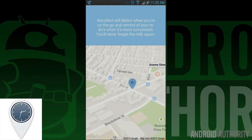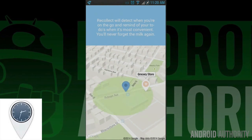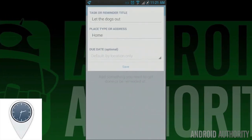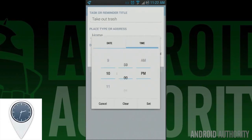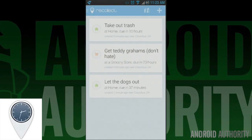We talked about Recollect a few weeks ago, and for good reason. It's a brand new app that helps remind you of things that you need to do. Using it is fairly simple — you define the addresses of your home, office, grocery store, etc., and then you create tasks you need at those locations at certain times. Then, when you're near those locations or the time approaches, Recollect will remind you.